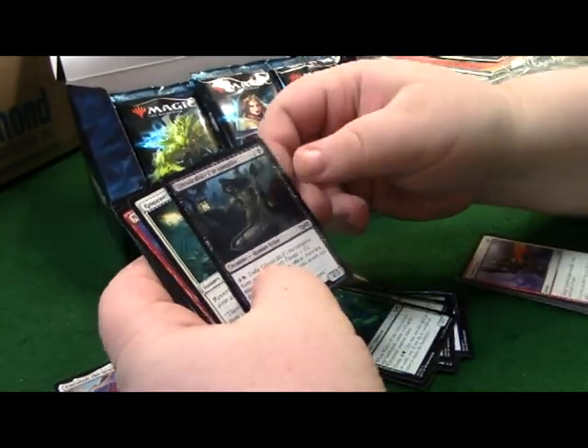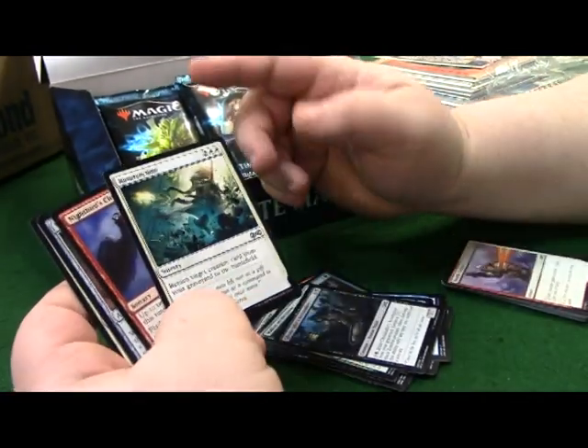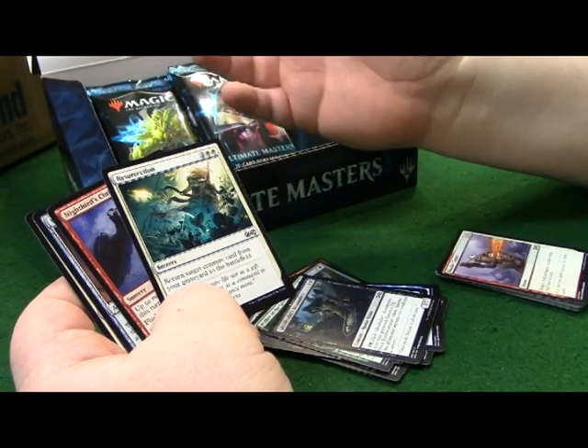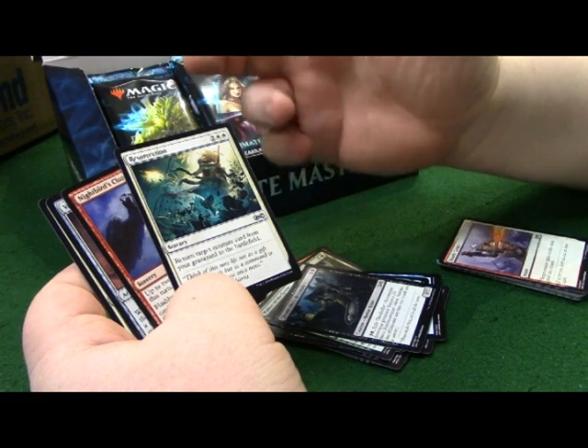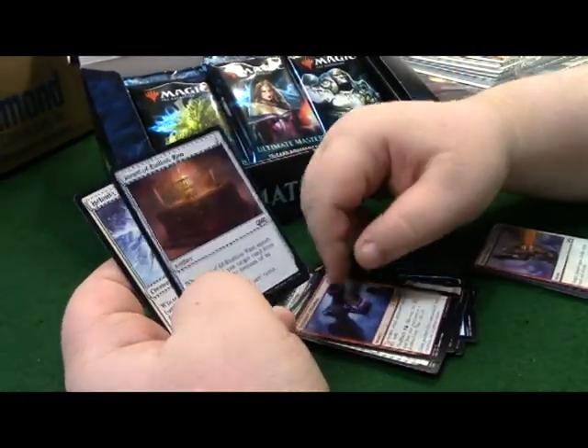Walker of the Grove, cool. Caller's Accomplice. Resurrection - return target creature card from your graveyard to the battlefield for four cost. Basically for white decks, you play white/black, get this, and you just give them any target.